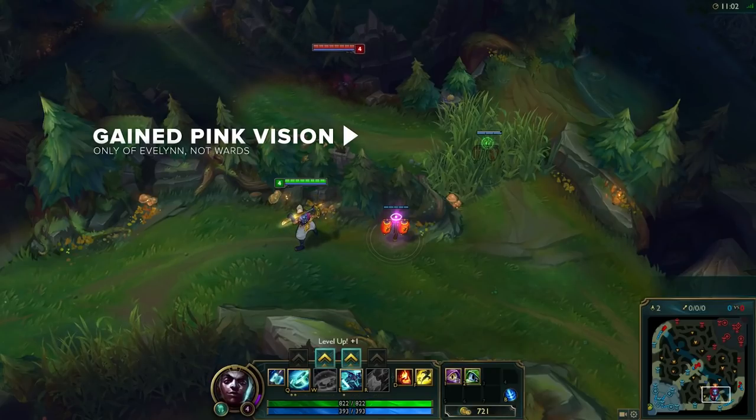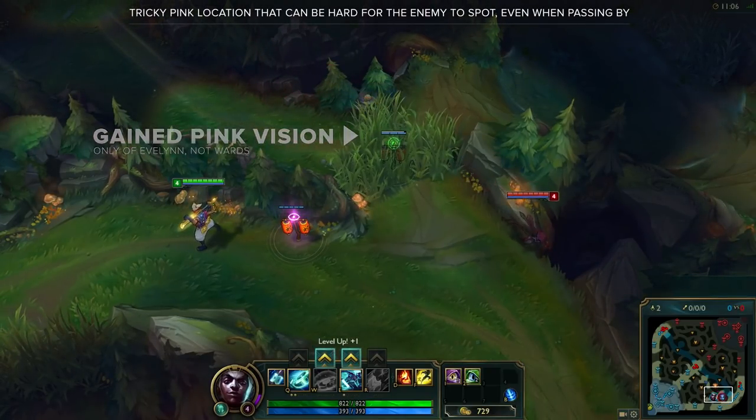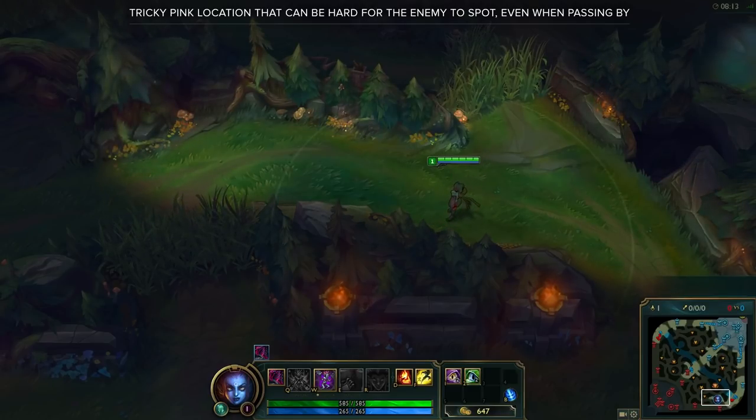In this example at the bottom side, it's especially useful when keeping an eye out for Evelynn ganks through the tri bush. If placed in the correct spot, the line of sight of the pink will be just tricky enough that Evelynn will be unlikely to spot it even when passing by.